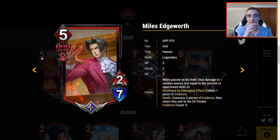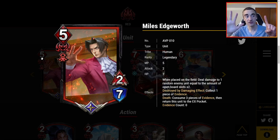Let's start looking at all the red cards. First up, we have the red legendary — Miles Edgeworth, 5 MP for 2-7. When placed on the field, deal damage to one random enemy unit equal to the amount of open board slots times two. Miles will take a board slot and your opponent's unit will take up a board slot. There are six board slots overall in Teppan, so minus two, that'd be four — meaning at most this is doing eight damage. That's great, but if Miles is the sixth unit on the board, it's not doing any damage.